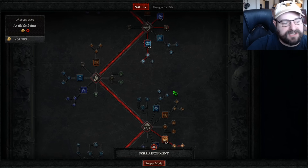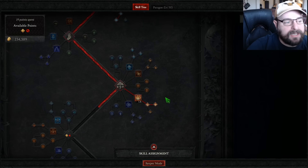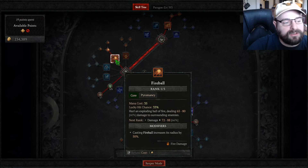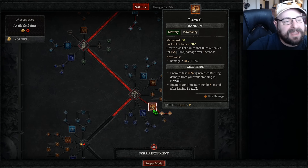I respecced after I got access to Firewall, because as I said, we're using Firewall as our main leveling damage for a couple of reasons. One, if you just look at the base damage, Firewall does 160% weapon damage, compared to Fireball that only does 60% weapon damage — so it's over double the weapon damage. Also it's really mana efficient, only costing 30 mana.